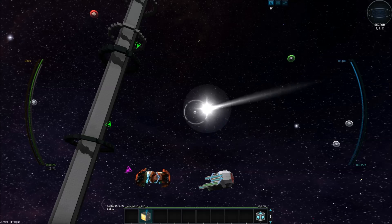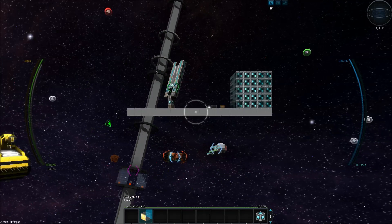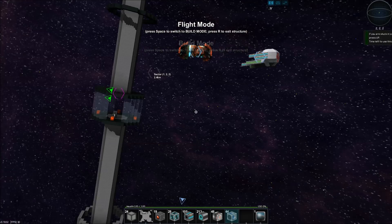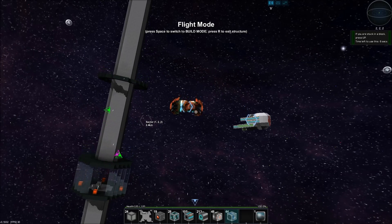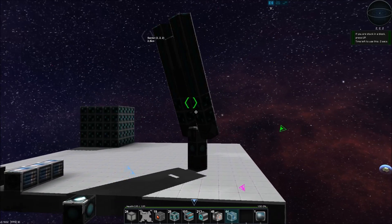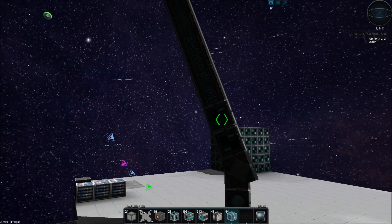It still isn't shooting at it. All right — new plan: let's outfit the Phalanx with a small turret, set it to shoot at ships instead of missiles, then go find a pirate, attack him, and see if our turret actually protects us.